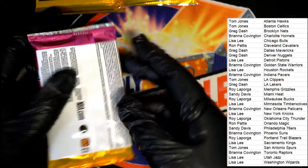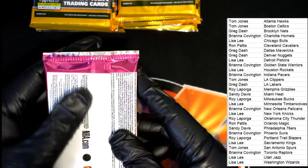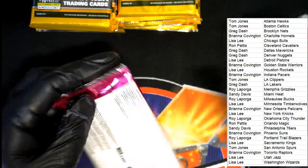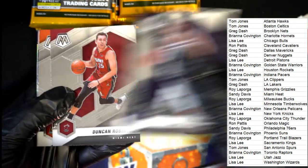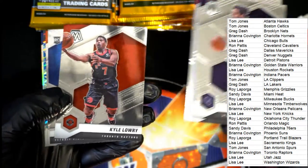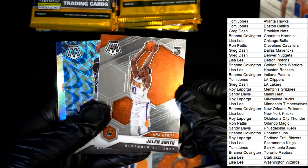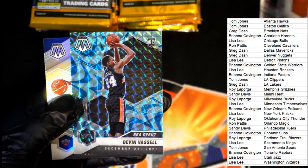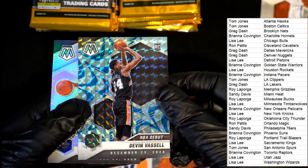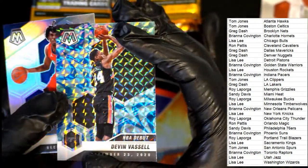Let's see what we can find in Mosaic Mega. Nice Killian Hayes. Rookie card of Jalen Smith, NBA debut — oh my, nice! That's a good rookie card. Prism Mosaic for the Spurs.